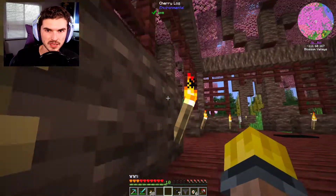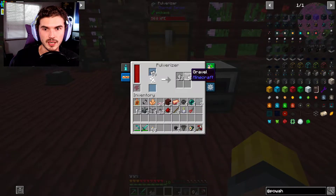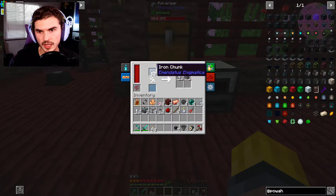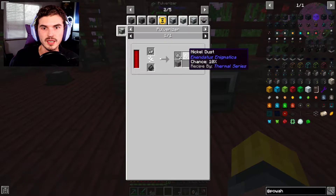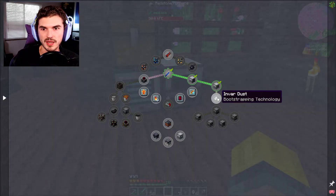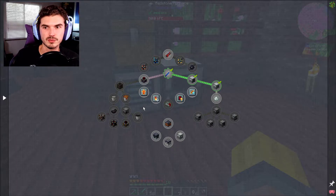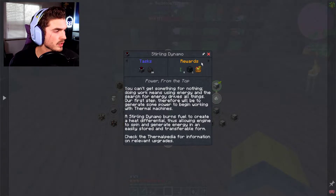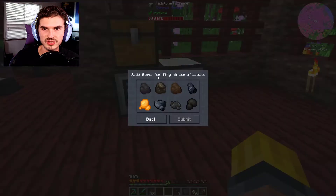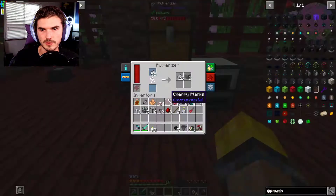That should be good. The other thing we could do is get a sterling dynamo so we can continue down this path. I really want that because there's some really easy power generation I'd like to get from Thermal Series. We're going to jump over to getting a sterling dynamo up and going — we just need any kind of coal to go with it. We'll get our iron gear and our flux coil — and there is our dynamo.